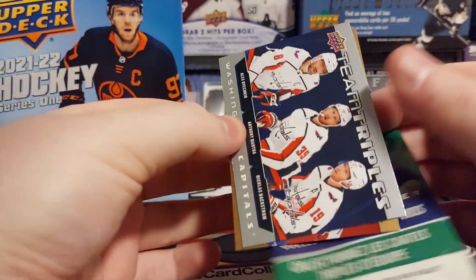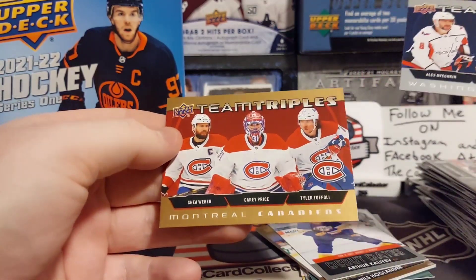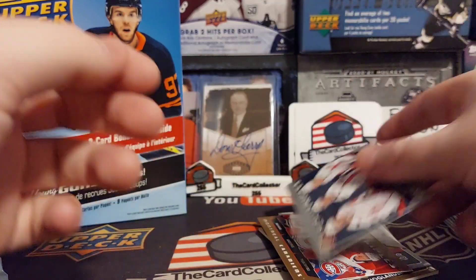We got our exclusive two-card bonus and we got a gold of Shea Weber, Carey Price, and Tofoley — and Ovechkin, Mantha, and a Backstrom.